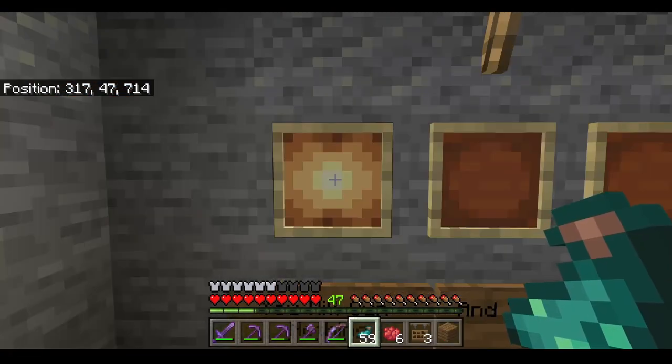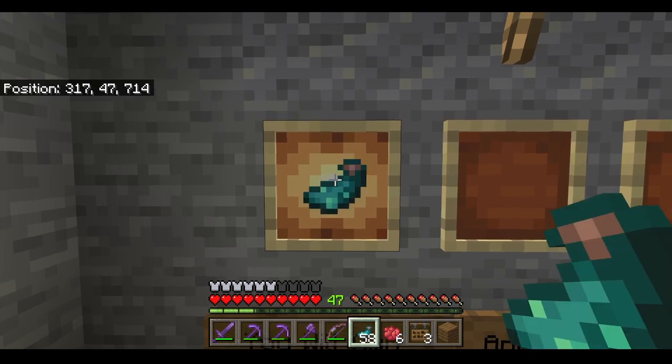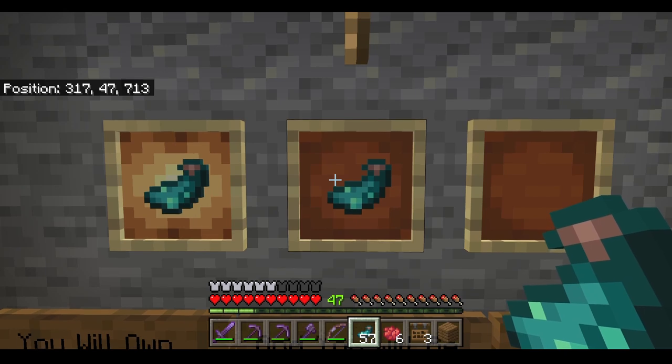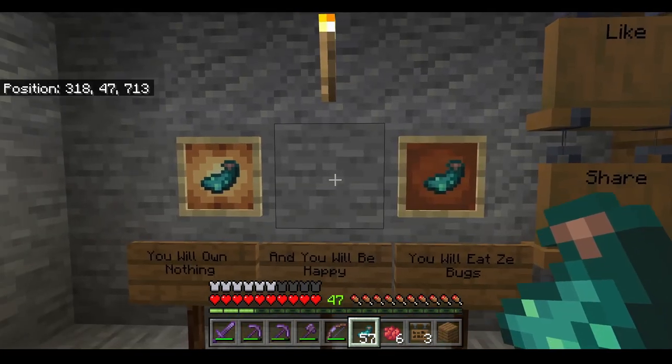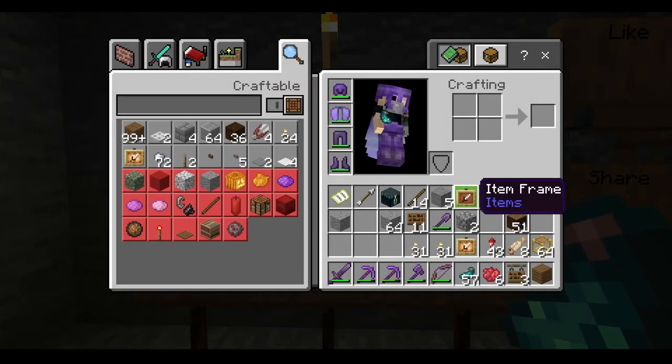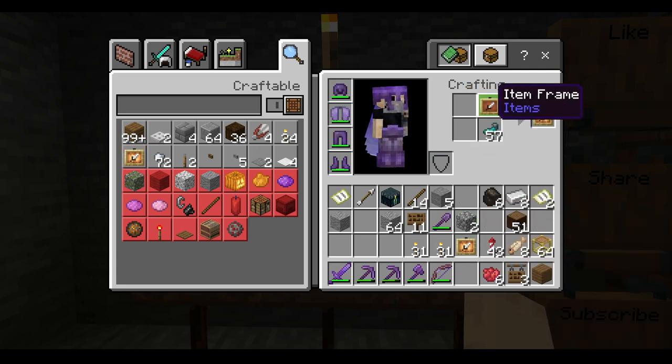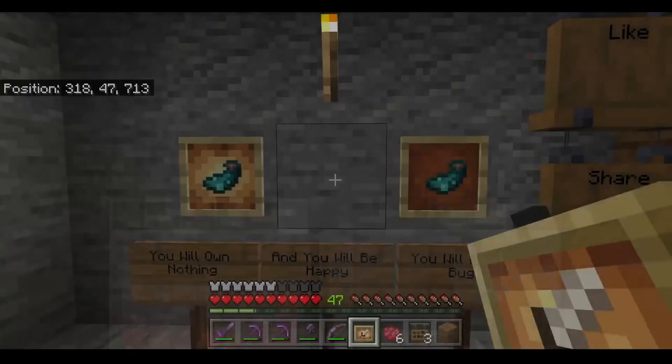Here we have an item frame that is glowing. If you are in a dark area, you will be able to see the glowing item frame, but it will not light up the surrounding area. To make a glowing item frame, all you have to do is combine the item frame with a glow ink sack and you will get a glowing item frame.